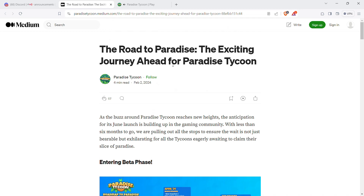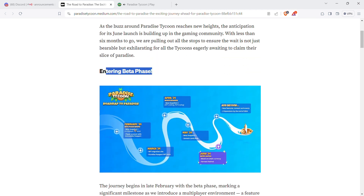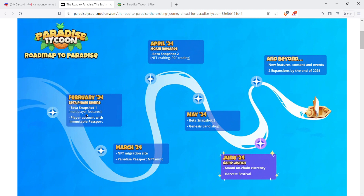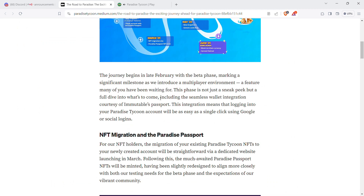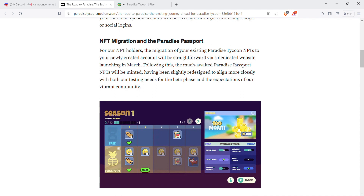Here's the road ahead for Paradise Tycoon. This article was released February 2nd. Entering the beta phase: Beta Snapshot 1 starts in February 2024, possibly with multiplayer features and player account with a Unit Passport. Then March 24th is an NFT migration. Paradise Passport NFT mint is April, May, June, and beyond — that's their roadmap.